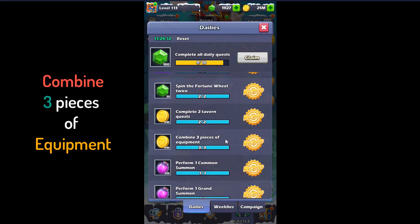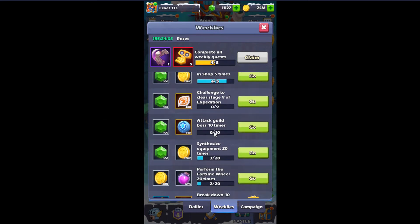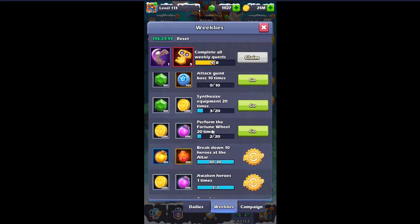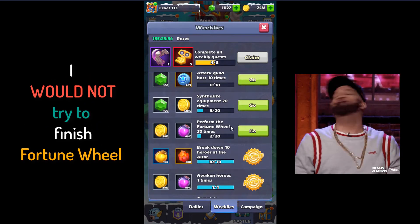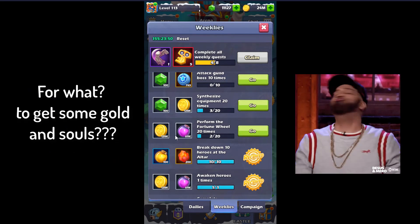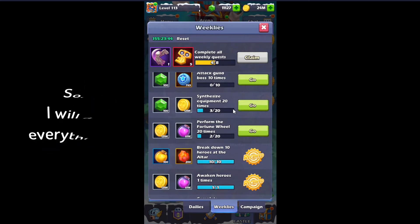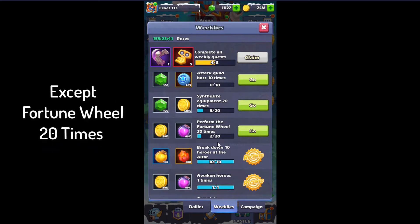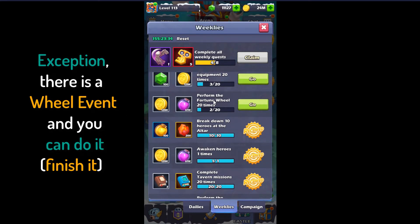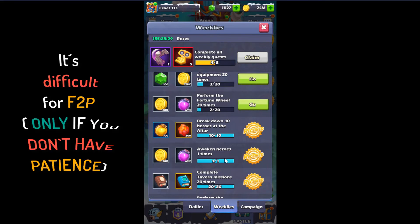Synthesize equipment 20 times — it's very easy because you have to do it daily. Combine 3 pieces of equipment, so you have to do it one way or the other. Attack kill boss, rise the daily — I would not try to finish it, it's a waste. You get 128k gold and 69k purple swords, it's not worth it. So I will do everything except fortune wheel 20 times — unless there's a real event. And awakening is difficult for free to play.